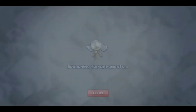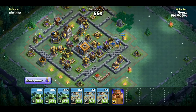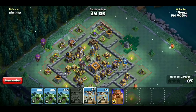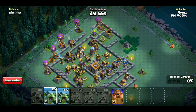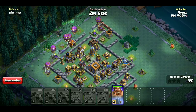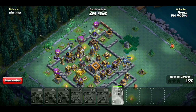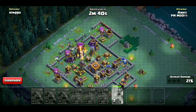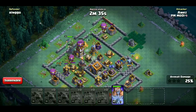चलिए बढ़ते next attack की ओर। यहां पर आपको lava launcher की तरफ ध्यान नहीं देना, air bombs को देखके उनसे दूर attack करना है। Air bombs यहां पर हैं तो हमने दूसरी side attack किया। सारे drop ships डाल दिये, फिर 10-10-10 तीन बार beta minions, फिर last में battle machine ability यूज़ करके। Battle machine अंदर जा रहा है, wall तोड़ेगा। Drop ships अंदर हैं और सारे beta minions उनके बीचे support कर रहे हैं।